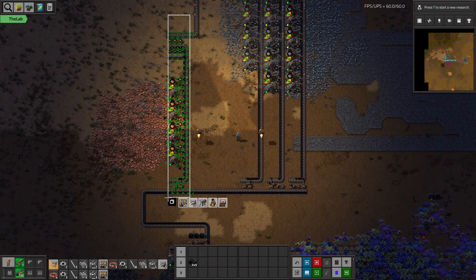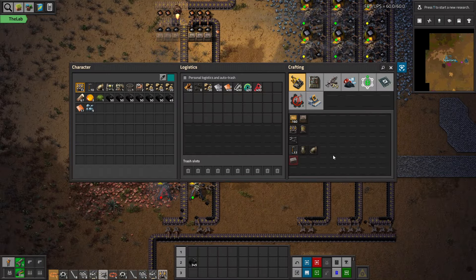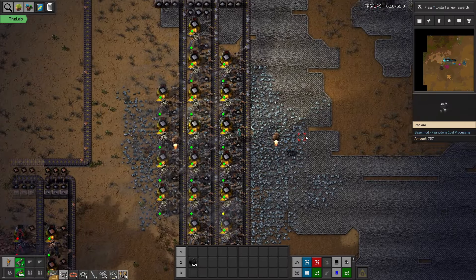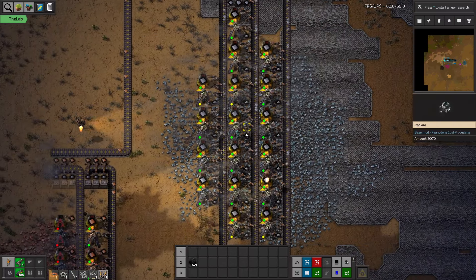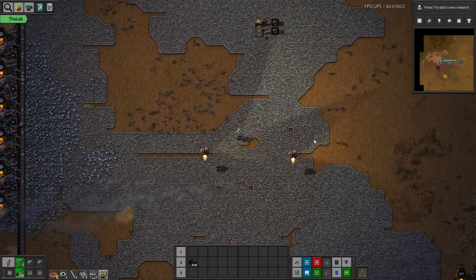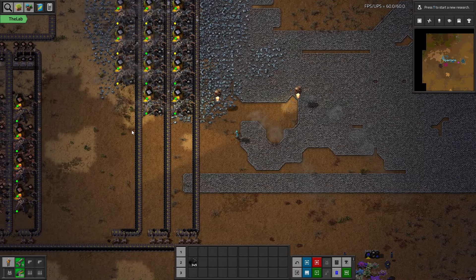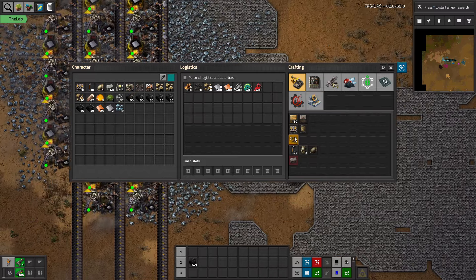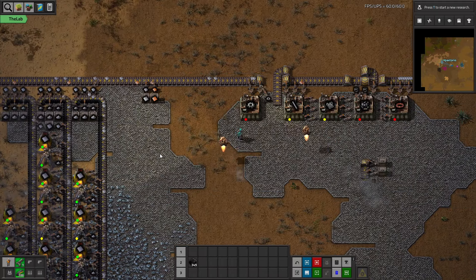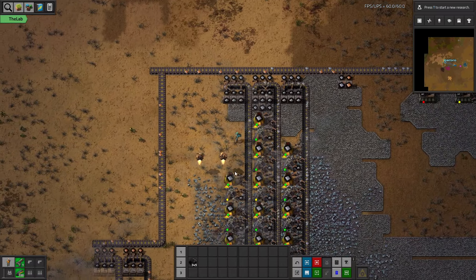We need a bit more copper here. Probably need more boxes too. More copper, go go go, more belts. Small parts are coming — we're expanding just a little bit to get it going. More stone bricks, get this mine online, need more inserters. More iron, more small parts. Come on, just a couple more inserters.